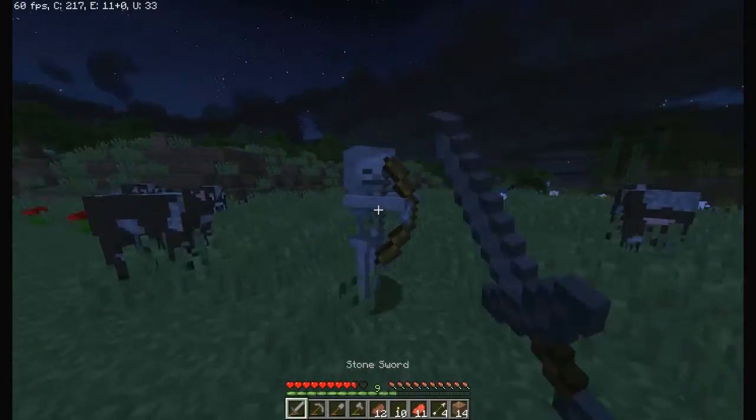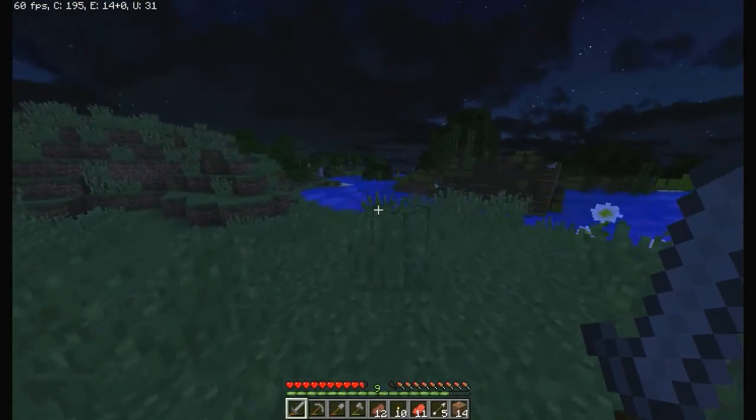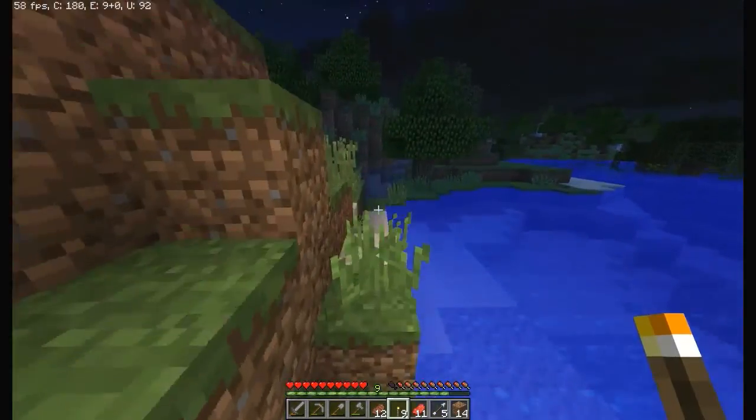I really want one of these skeletons to drop a bow. I saw Dinnerbone tweeted a picture — he's working on 1.9 and the skeletons draw back their bows now, which is going to be really cool.